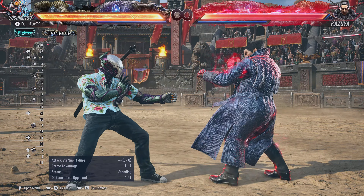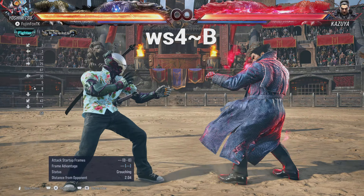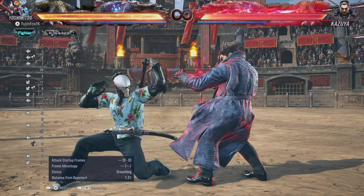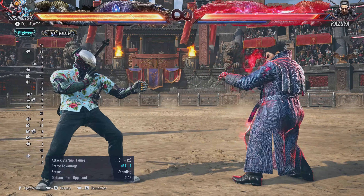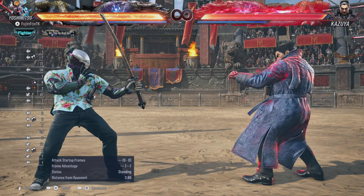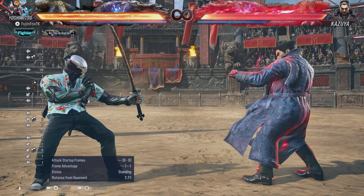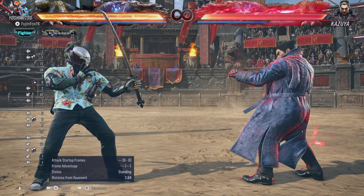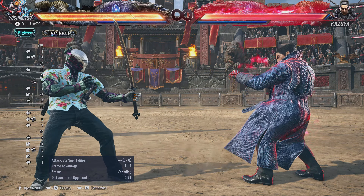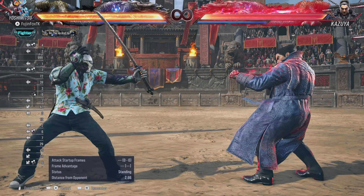The next way to get into No Sword Stance is While Standing 4, hold Back. If you know of other ways to get into No Sword Stance or if I missed anything, please let me know in the comments. Now let's talk about moves that are buffed when you're in No Sword Stance.